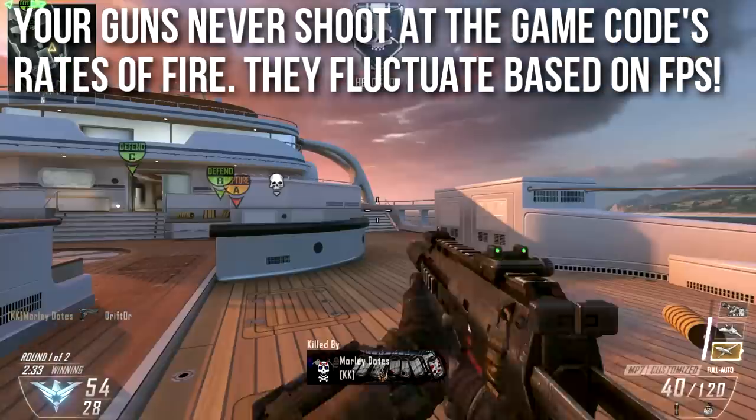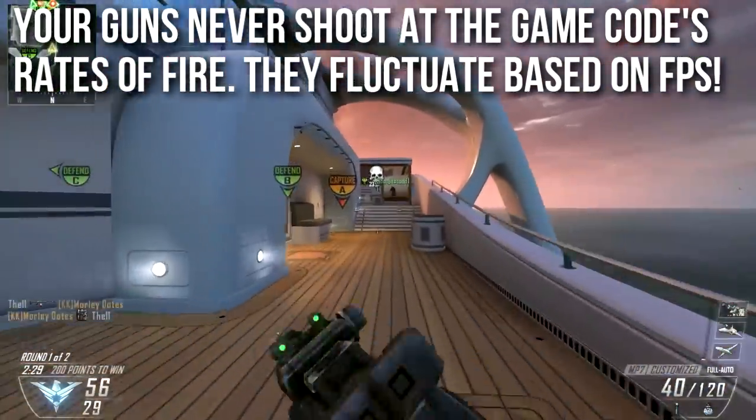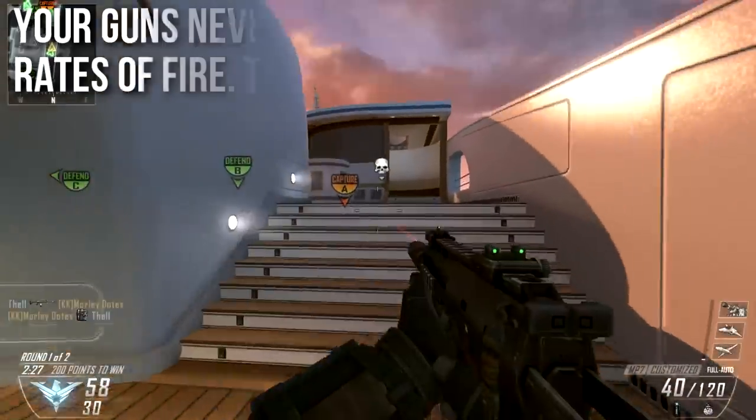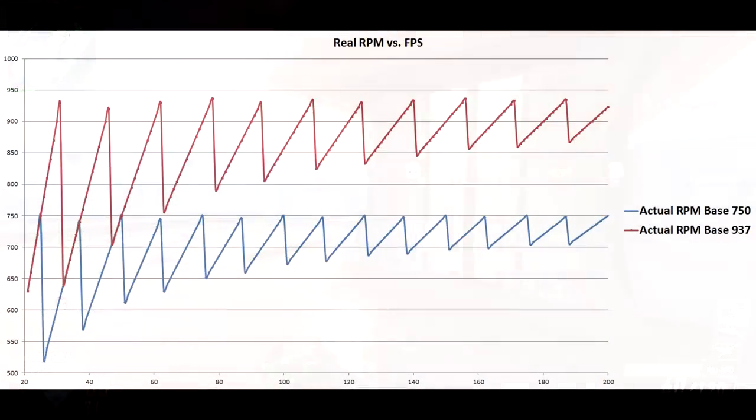This is due to a rounding error in the game — it can't handle information that occurs between frames, so it rounds up frames, which causes weird rounding errors that make your RPM fluctuate. To explain this better, I made a graph. The blue line on the bottom represents the actual rate of fire if the game's rate of fire is 750 RPM — that's the PDW, MSMC, MTAR, and many other weapons.